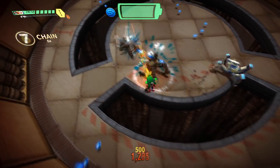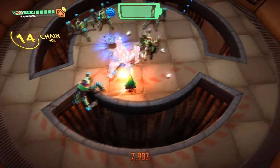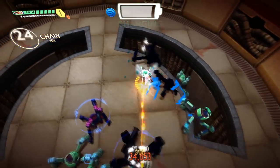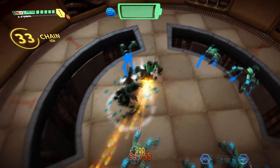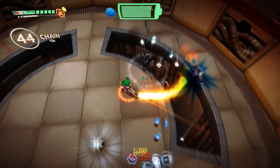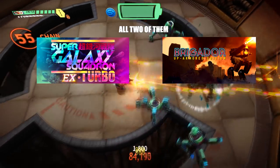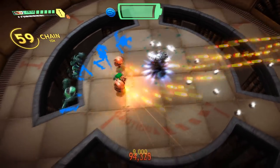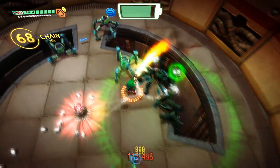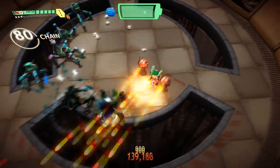Most levels have something interesting going on in the design as well. Some have environmental hazards, others change in size and shape as you play. One of my favorites is called Focus, which is fought on an ever-expanding circle. Each of the bosses are unique and easy to practice, with multiple phases clearly delineated by segments in their health bar. Overall, the campaign is great fun. The story isn't all that important — if you don't care, you won't miss out on too much by ignoring it.